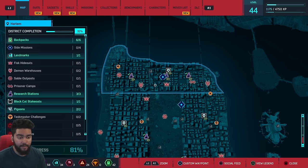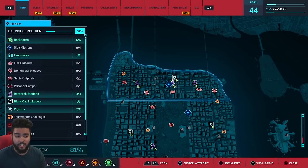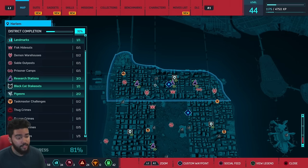Now I'm going around cleaning up each district on the map. Each district can have red icons representing different hideouts, bases, camps, and outposts. Each district can have up to two of each type, but not all of them have one. I think Harlem has the most with five total to complete — basically you just fight enemies for a couple waves. There are also Taskmaster challenges and a trophy to beat Taskmaster. There are four types of crimes and you have to complete five of each type per district, which is pretty time consuming. You get a trophy for completing your first district, then for every district, and also for completing all camps, outposts, warehouses, hideouts, and Taskmaster challenges.